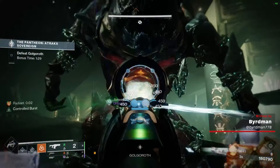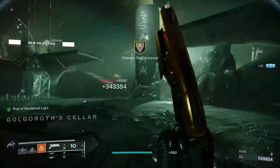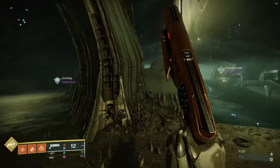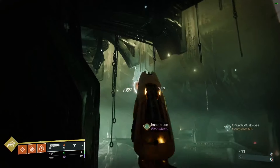Birdman here with some strategies on how to complete the Golgoroth encounter in Destiny 2's Pantheon Gauntlet. You're going to start this by shooting the little Taken Blight that is on the ceiling in the front of the room to begin the encounter.